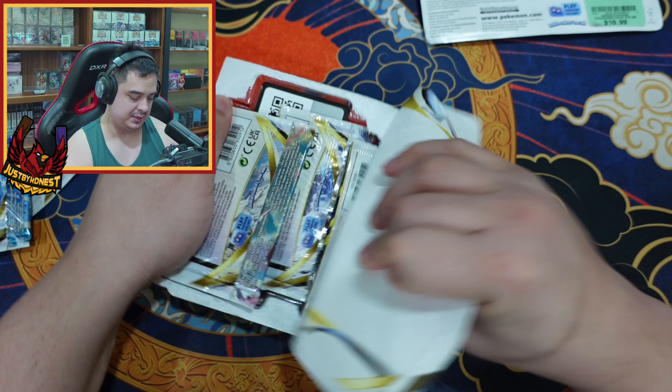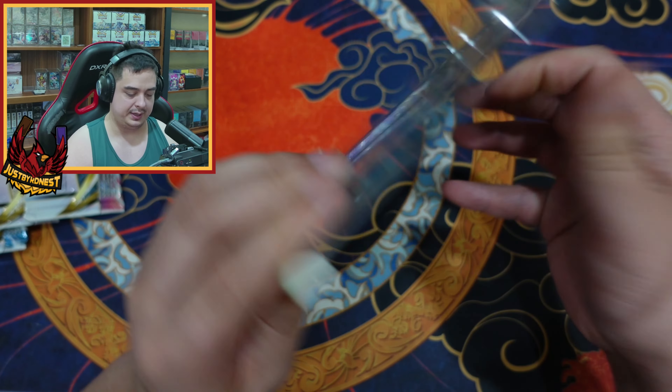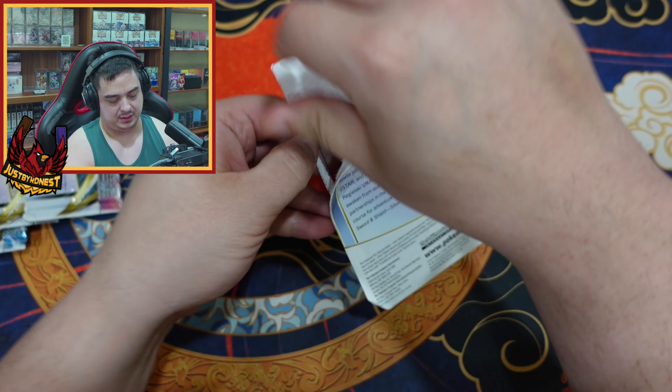When Scarlet came out and the alt arts came out, those were amazing art. But looking at the arts now, I feel like we were spoiled a bit. The pull rates are pretty bad on some things, but the quality of the alt arts - they were beautiful. A lot only had centering issues, no edge wear or edge damage as much as I see now with the new sets. I'm very picky with whitening - the moment I see whitening, it doesn't go in the binder. That's my pet peeve.